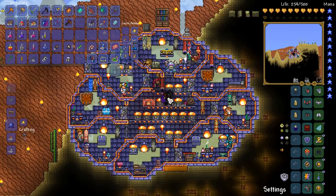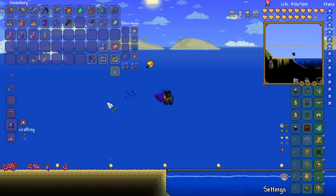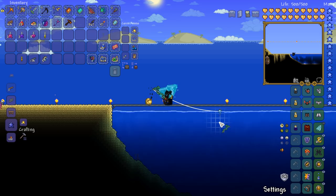All righty folks, let's get this thing underway. We've got the Tempest Staff right here and we've got all of our magic weapons. Let's buff up - this now does 129 damage. Wow, that's actually a hell of a lot. We've got a Sorcerer Emblem and we've got the Mana Flower. Sadly, we don't have the Magic Cuffs, which is kind of sucky to say the very least, but hey-ho, it's all good.